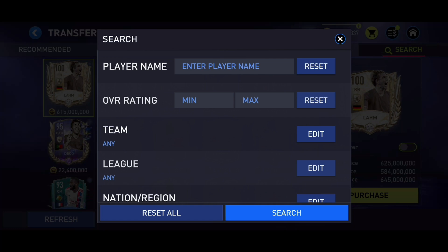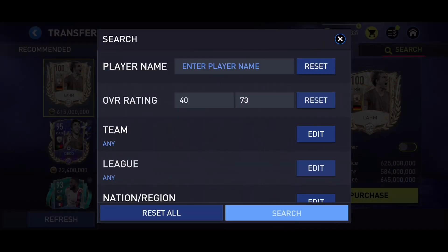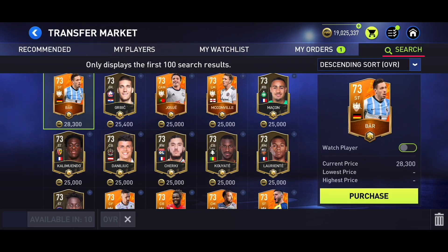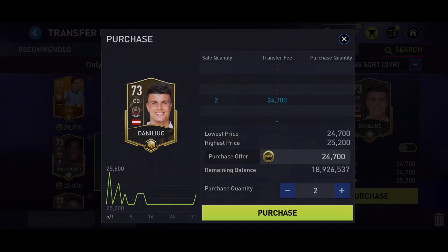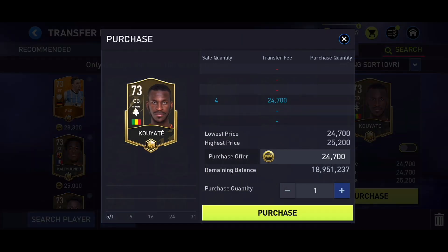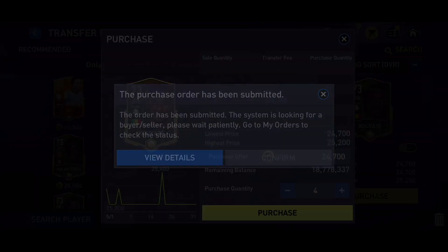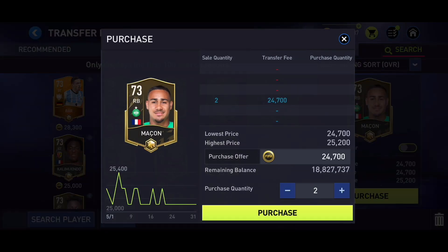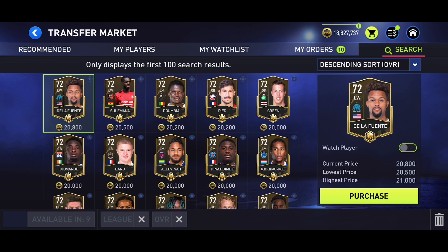Try to buy them as early as possible because it's going to be incredibly hard to get them after the League One Team of the Season is introduced. The first ones you should get are 70-plus overall gold players — for example, I can go ahead and get Danny Luch right there. After the team comes out, all of these are going to be essentially extinct, so try to get them as fast as possible.